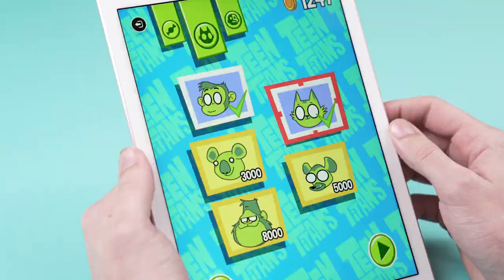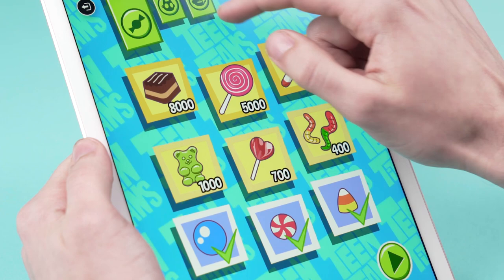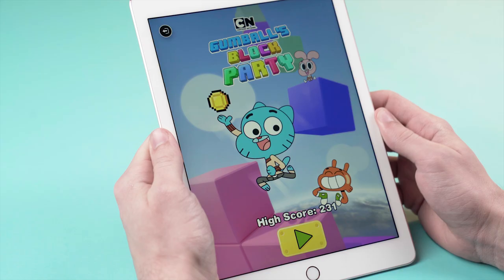You can buy all these versions of Beast Boy. I'm going to choose this one — yes! Now he's a kitty! The other cool thing is you can bring in Cyborg. When you max out his powers, he can stay on for longer to protect you.